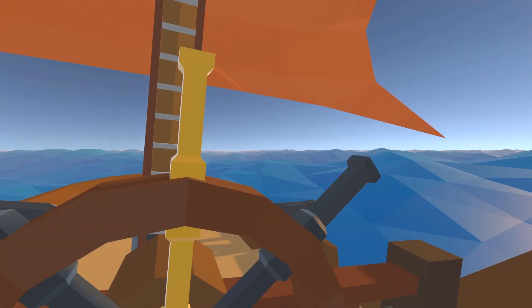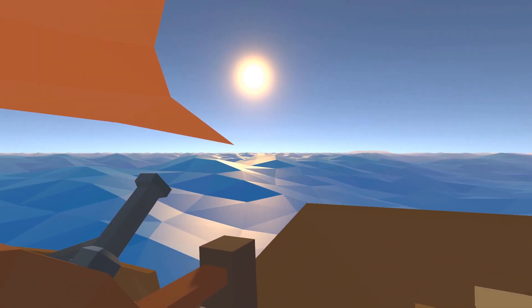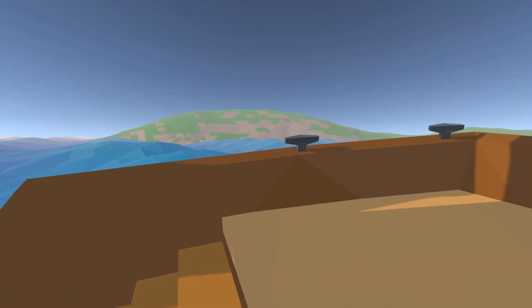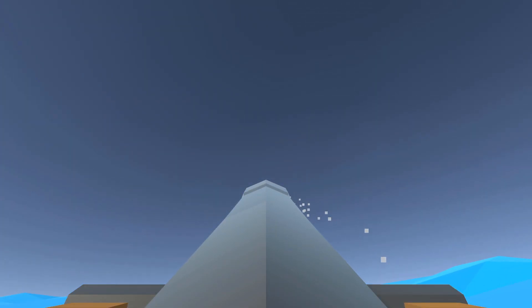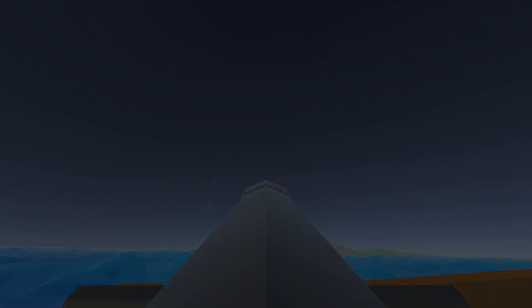I was considering diving into client prediction in this devlog, but seeing as I'm already in the second week and haven't started that, I think I'm going to work on properly interpolating between the state updates that clients receive from the server. I'm extremely tired of having so many moving objects look choppy, like the steering wheel and the cannons. This is something that detracts from the experience of any playtesting I do, and I should be able to fully implement interpolation within one or two days if I actually sit down and focus.